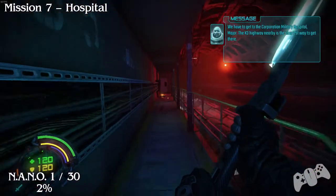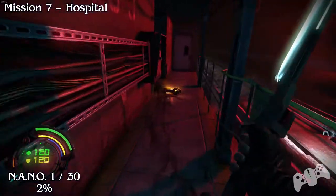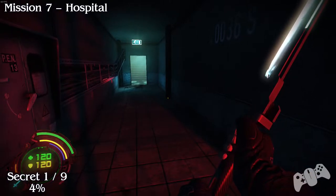Hello everyone, welcome back. This is now Mission 7. So the first nano will be directly in front of you and you cannot miss it. Secret number 1 of 9.